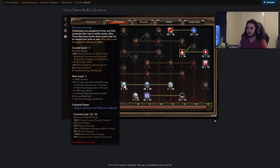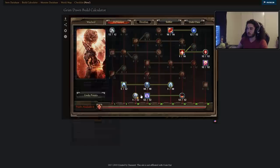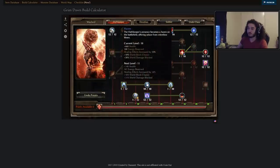So we've got Safeguard. We've got Presence of Virtue, which is going to be a buff that we toggle on, which pretty much is going to be for Haven, which increases our shield block amount, block chance, healing effect, and flat health. Healing effect actually applies to Life Leech as well.